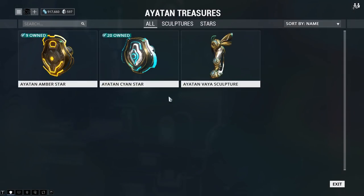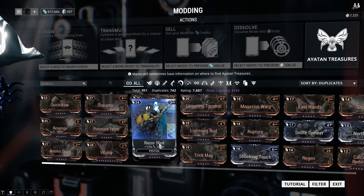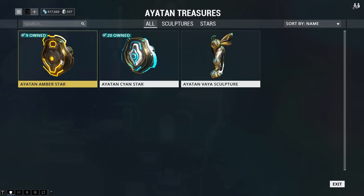I'm really excited about today. So let me double check that I have a sculpture — I do indeed. As you're playing missions, you're going to accumulate amber stars, cyan stars, and every once in a while you may see a sculpture drop. The stars drop more frequently. You've definitely seen them by now if you've been following the guide. They're marked on your map automatically — you want to pick them up.